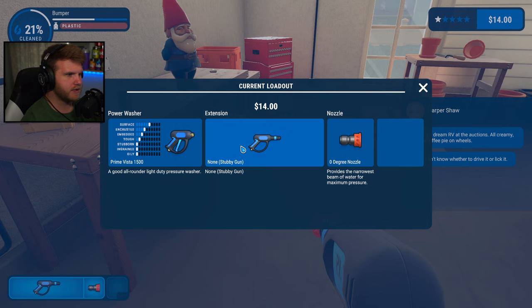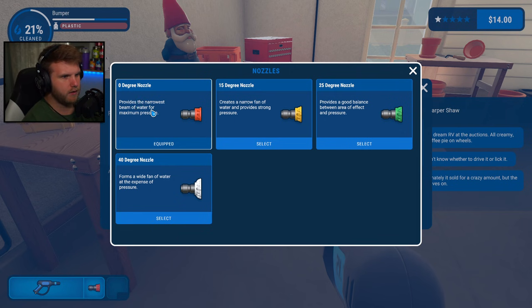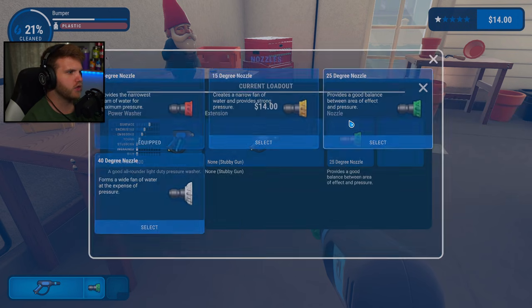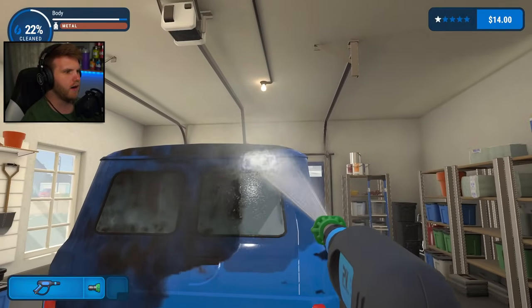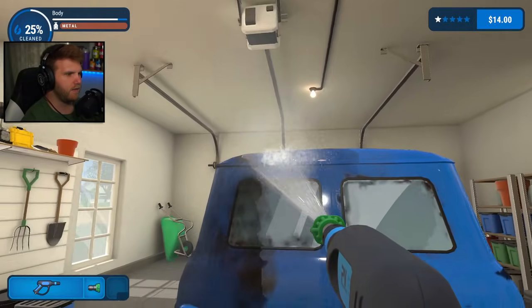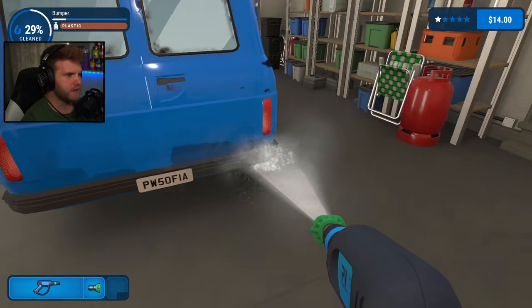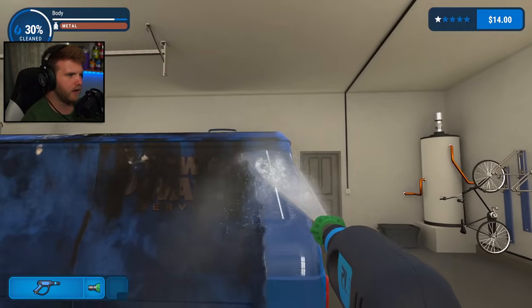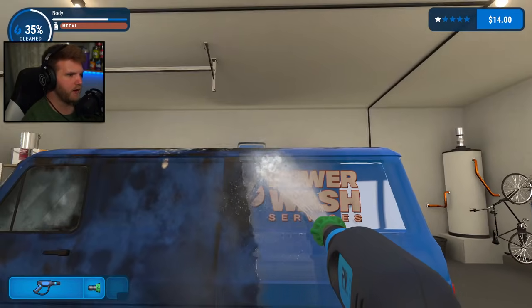It's at 21%. Let me check the nozzles — we have a zero degree nozzle that provides a narrow beam of water, and a 40 degree nozzle that provides a wide fan at the expense of pressure. Let's try a 25 degree nozzle. Oh, that's way better! You press E to switch. This gets rid of a lot of the lighter weight dirt and grime. This is way nicer — way better than that other one.